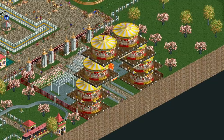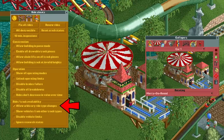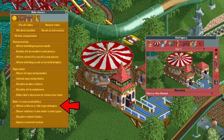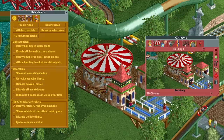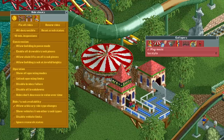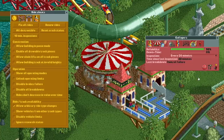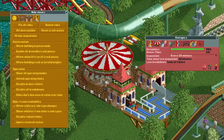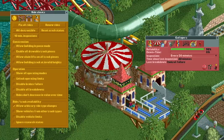Maybe this is what made me so sadistic in this game. With the help of the allow arbitrary ride type changes cheat, you can actually speed up any music style that you like. Simply change the merry-go-round to something else, change the music, and then change it back. Now make it have a control failure, and whatever music it is playing will speed up. My favorite style to do this with is definitely candy style. This is also very good at driving you insane.